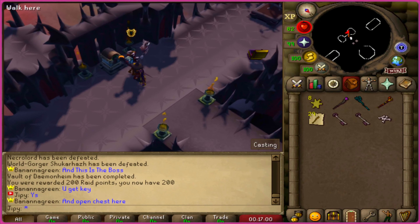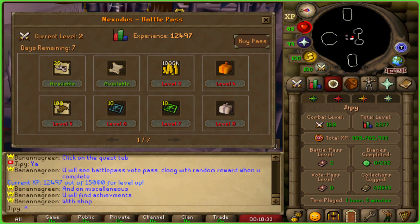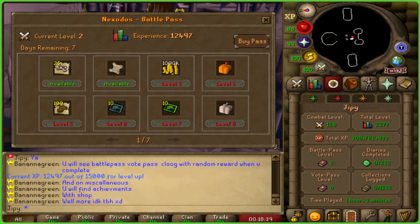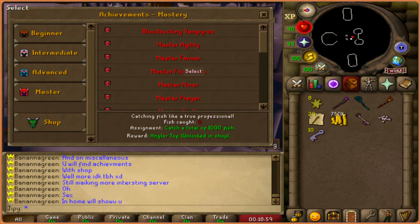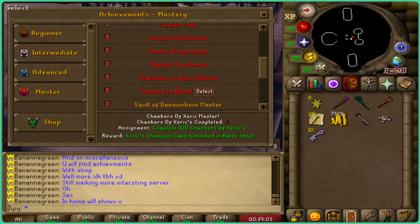You can go to this locked chest and open it up for a reward. They have a battle pass with different types of rewards, mystery boxes, and supplies. As you go, you will level up and complete the pass passively. They also have custom achievements for beginner, intermediate, advanced, and master difficulty categories — you can view the rewards and information about these tasks within this interface.